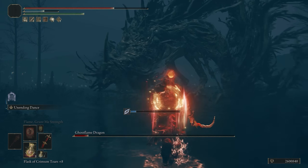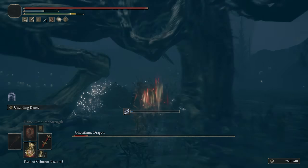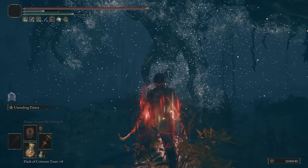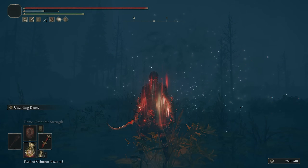These Ghost Flame Dragons can be a little bit tough. They have a lot of HP and they're resistant to most things. But as far as pure physical damage goes, Slash isn't the best damage type against dragons, and I'm still amazed at how much damage I was able to get with some of those On-Ending Dances. This is one you definitely want to try if you're running a dexterity build.